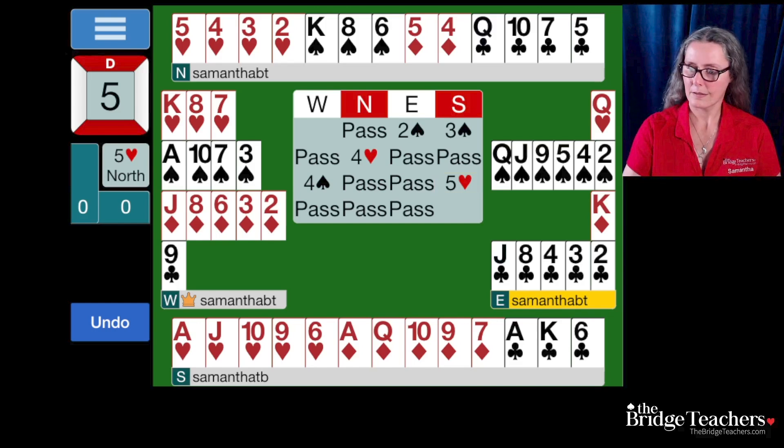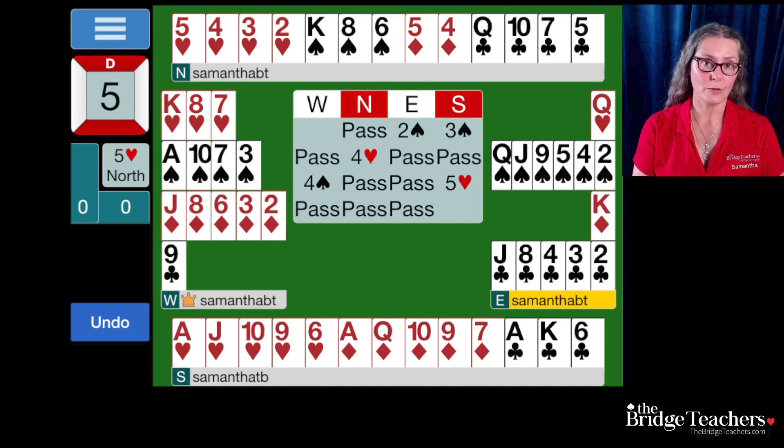Let's look at the hand. When we bid 5 hearts, it is likely that we are going to make it. Depending on how we choose to play the hand, we will probably lose one heart and one diamond. We will almost certainly be making this hand, and depending on how the defense chooses to defend, we may actually make an overtrick. The person who held our hand actually doubled 4 spades instead of bidding 5 hearts, and even with declarer misplaying the hand, only set the contract three for 500. This is not a good exchange because we were making at least 650 with our vulnerable game, and we only collected 500 points for doubling 4 spades.